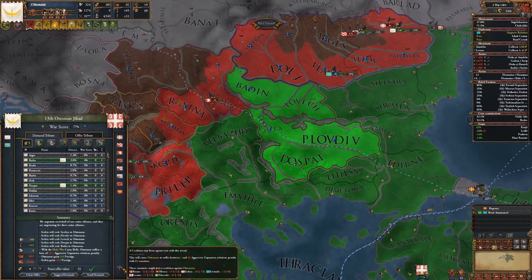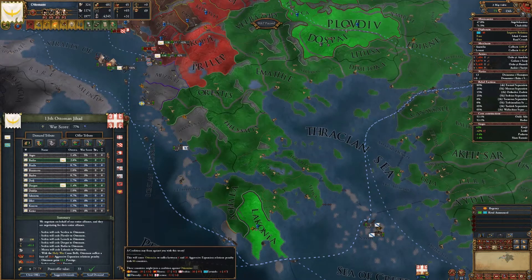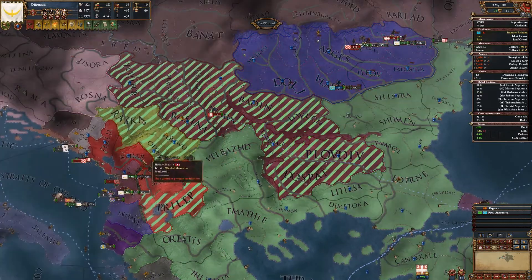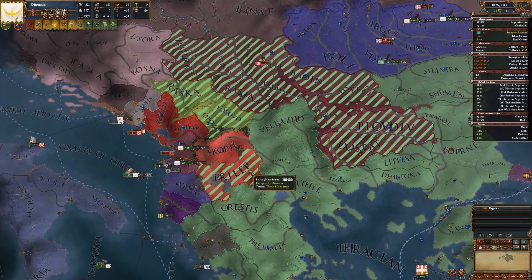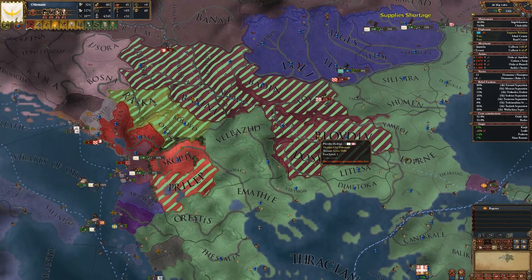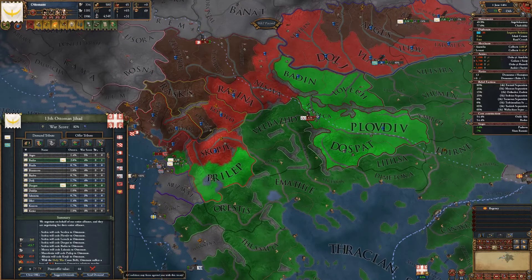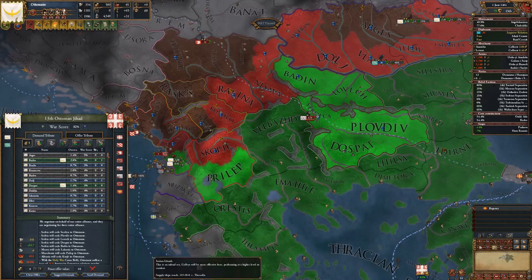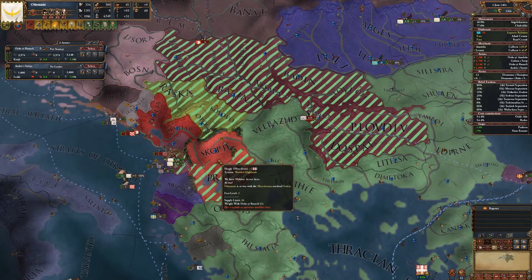That is a 30 aggressive expansion — Rome, Marea. Marea would be gone. Serbia, Aretanids, Thessaly, Genoa. Then I'll try and take... actually I can't take Albania unless I take this. I'll try and get some expansion, but it wouldn't actually add anybody else.